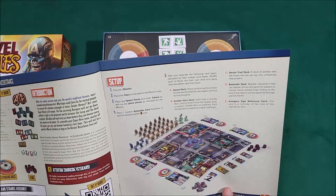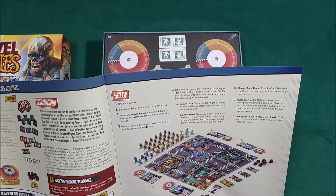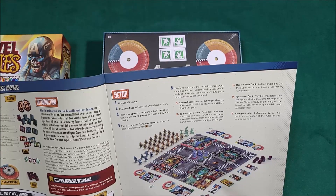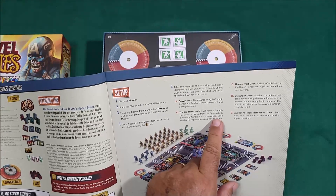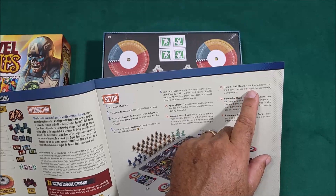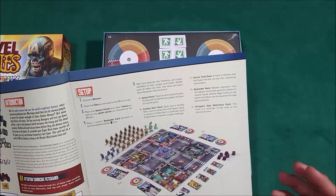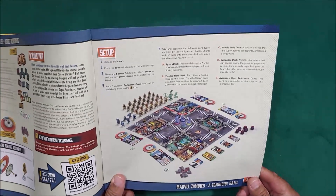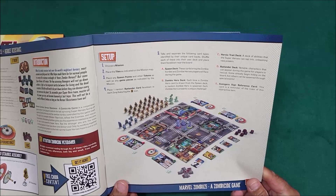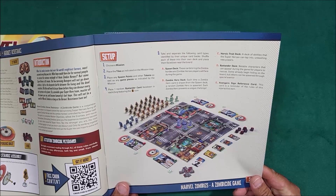There are standees for zombies and bystanders. There's a spawn deck and a zombie hero deck - each time a zombie hero card is drawn, a random zombie hero is spawned. There's also a heroic trait deck of abilities that superheroes can tap into, which means there's no searching for crowbars or fire axes - these are superheroes with natural traits. If you're a superhero, you don't need a fire axe to break down a door, which will speed up the game.